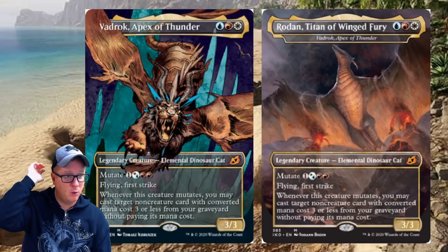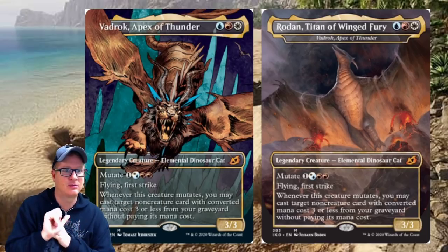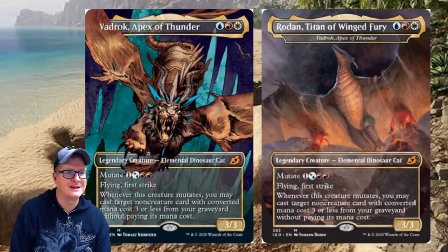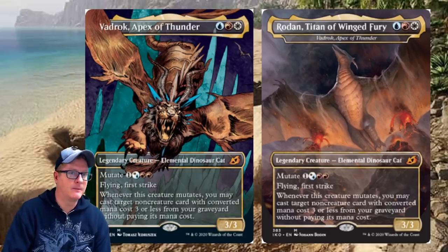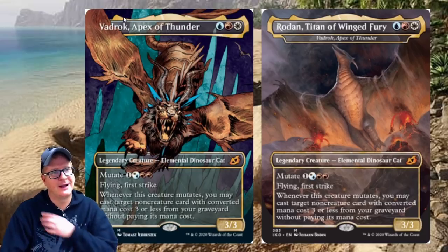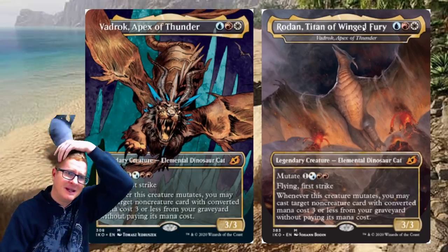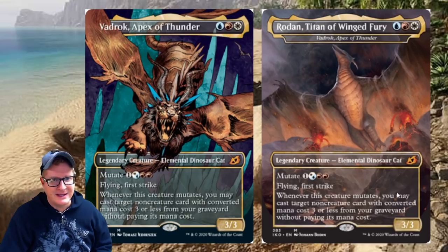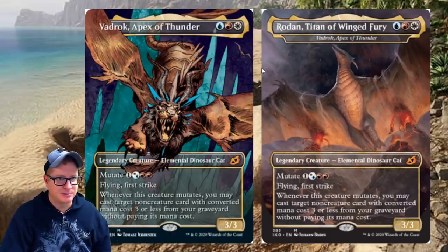It's an Elemental, Dinosaur, and Cat — three different creature types in one, great for tribal synergies. Over here, Radiant Titan of Winged Fury looks pretty ridiculous — and it's the same card with different art and a different name. So that's the alternate art version; Vadrok, Apex of Thunder is the main name, and Radiant Titan of Winged Fury is the sub-name for the alternate. Maybe one's for Arena? I'm baffled — anyone with more information please let me know.